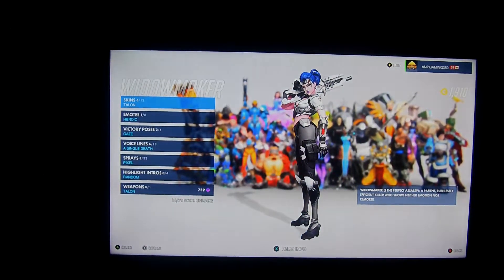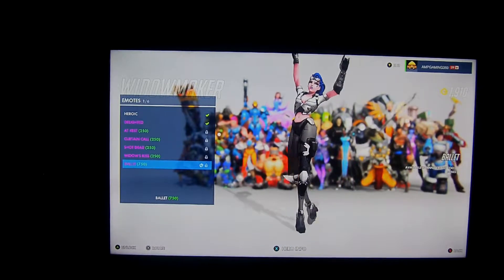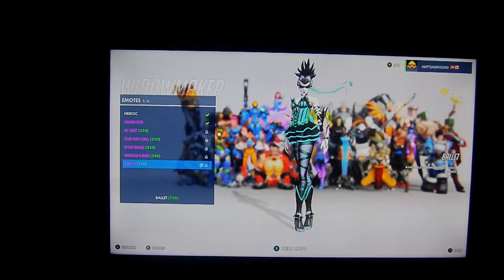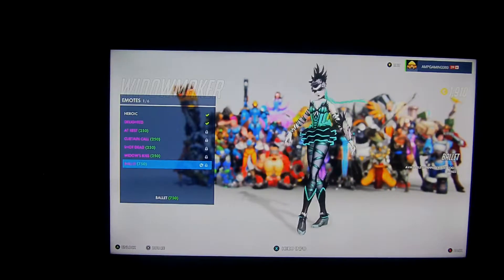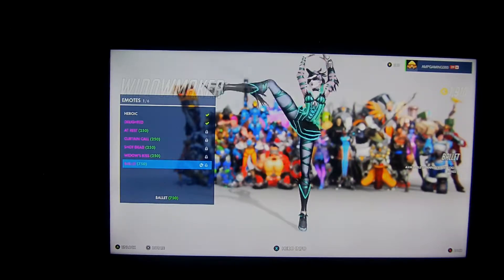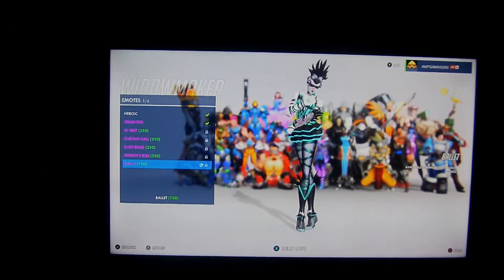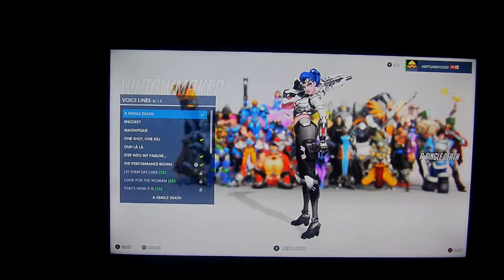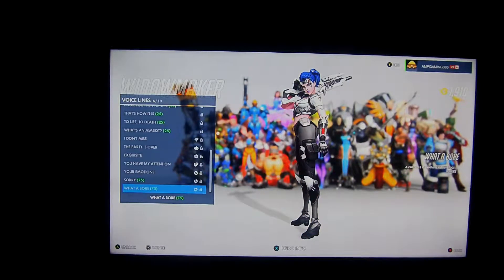Widowmaker sadly didn't get any skins, but I wouldn't care — this is the best Widowmaker skin ever, the Talon skin. Her emote just suits her personality pretty good — it's ballet. She used to be a ballerina obviously. Let me put this skin on and do the dance. Now you can do ballet professionally, Widowmaker, in that skin — it suits you. Her voice lines: 'What a bore.' And in French.